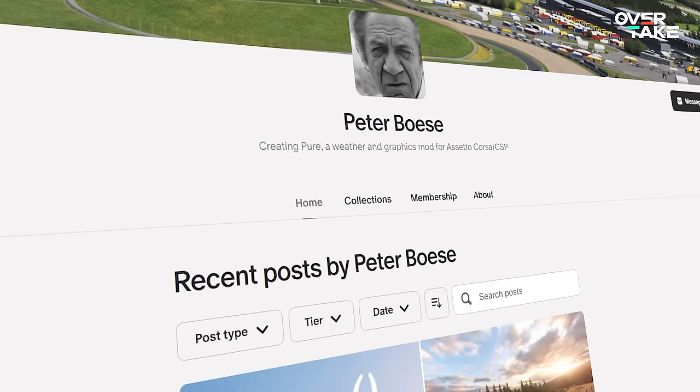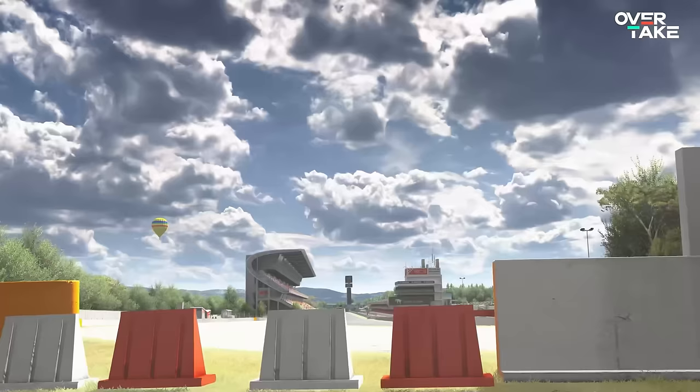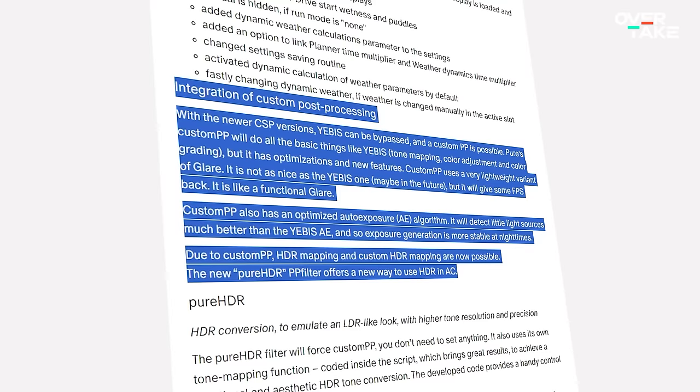The other big upgrade is to Pure — Peter Buses's paid service for weather manipulation. This system delivers better lighting, all kinds of light-based effects, and super amazing 16k high-res sky domes that will drop your jaw to the floor when driving into a sunset.